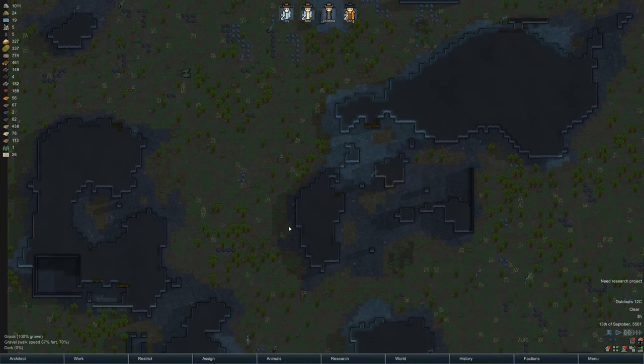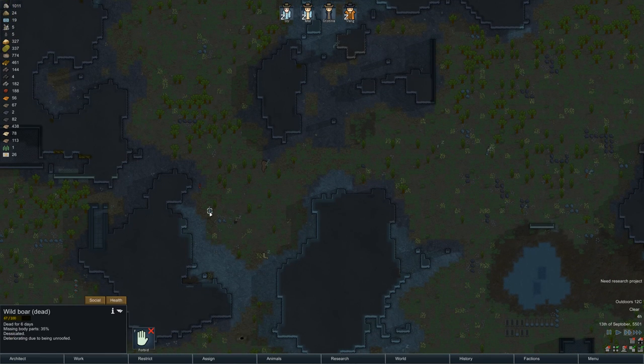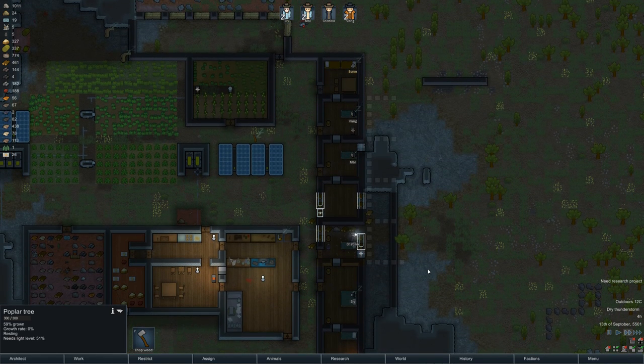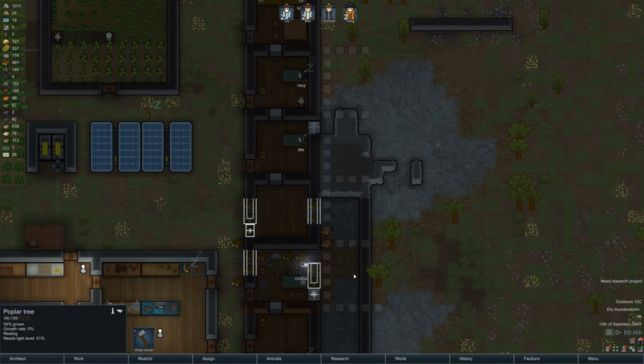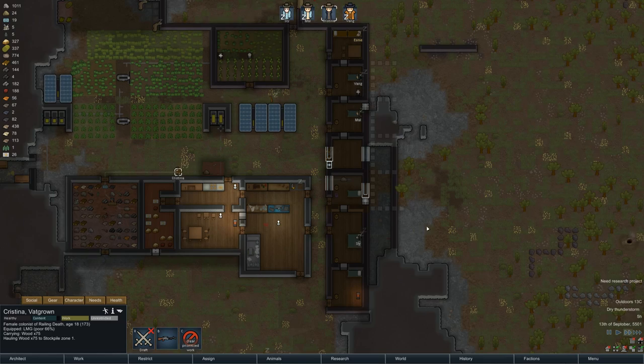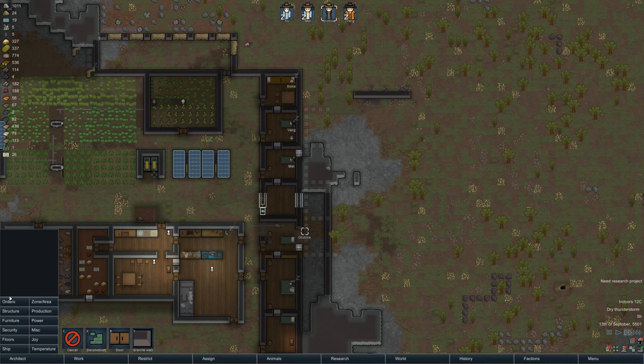I don't want to deconstruct that ship chunk right now — it's a ways out there, but it's generally worth it. Wild boar. You know what's gonna happen — this is going to get stuck out there. Once you're done with that I need you to haul the wood. There's a dry thunderstorm — of course it's dry; what other kind would there be?